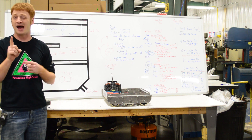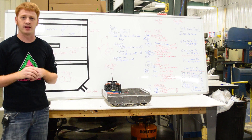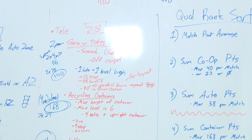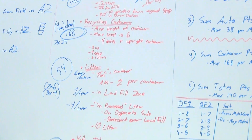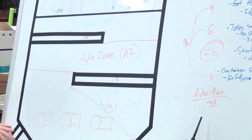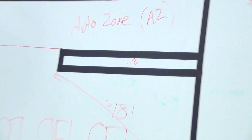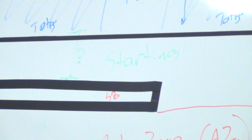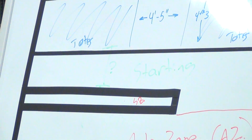We did a couple quick things after we read the manual — really have to remember to read the manual. We started by creating a field map here. This is our side of the field, so you can look at where game pieces start, and we've got some measurements on here, just to give us a really good understanding of what was going to be going on for the game.